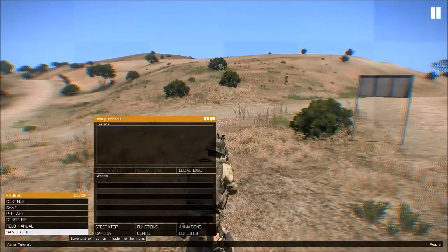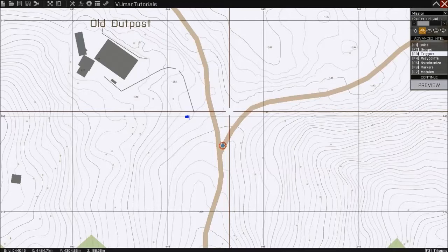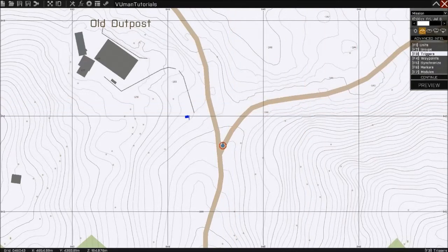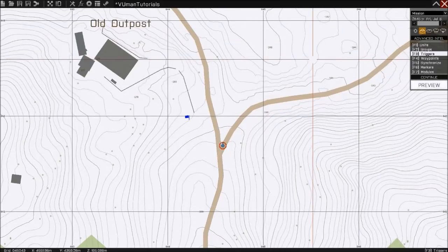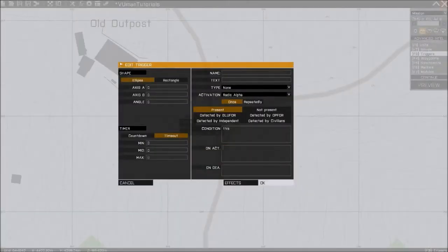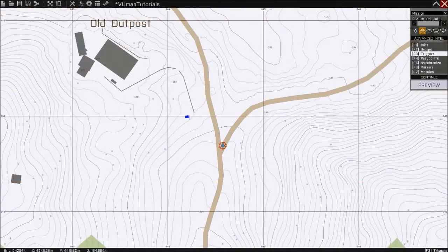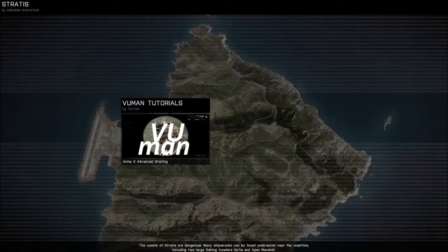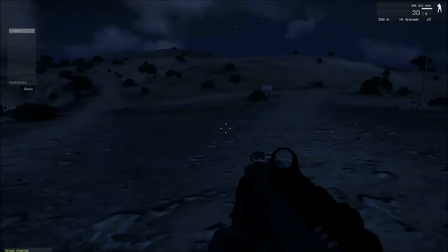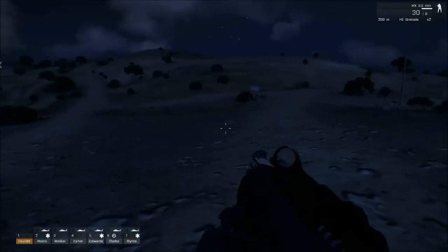Let's go back to the tutorial and let's make it night time. Maybe like 9:30–9:45 PM. Change the script — delete this, put our new command. Hit save and now let's preview. Radio Alpha.